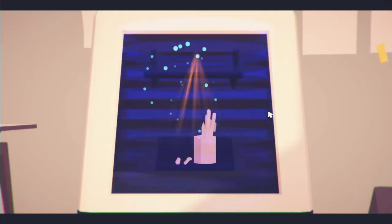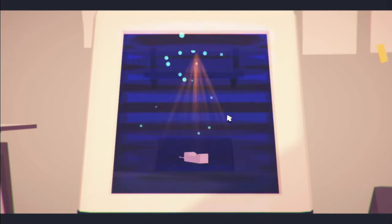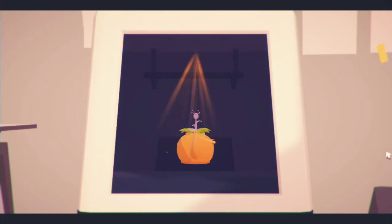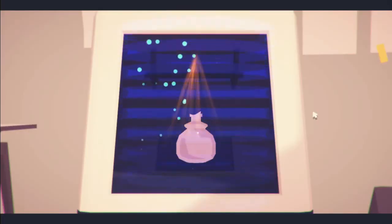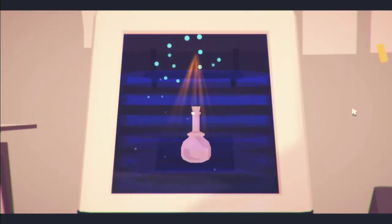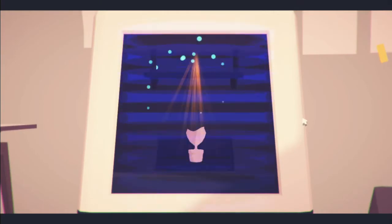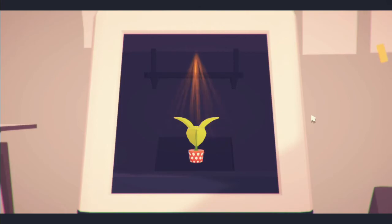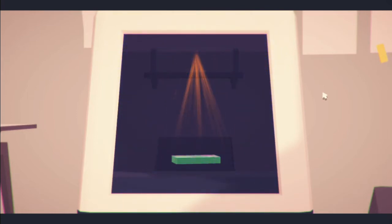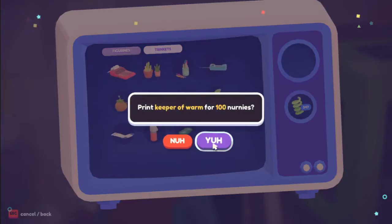We're making a pen pot here. This one's called a Beep Boop. I think this one is called a Planty — it's a little teacup planter. We have a random potion; that last one was potion one, and this one is cleverly called potion two. We have a potted plant one, a weird box, and you can also print out a stinky sock. Finally, we have a Keeper of Warm.